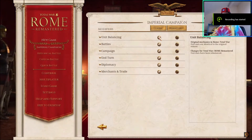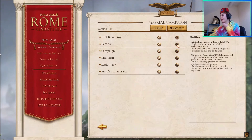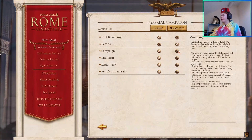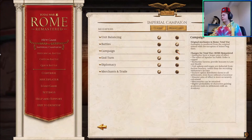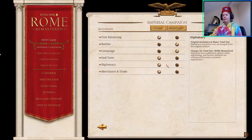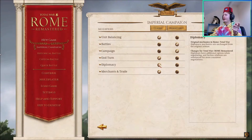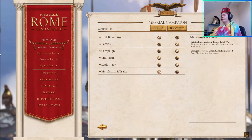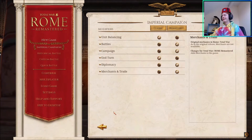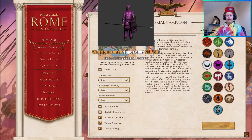Coming in at number 2, we have the option to switch between classic and remastered features. So we have unit balancing, battles, campaign, end-turn diplomacy, as well as merchant and trade. We can swap between classic or remastered for each of these, and they're explained in that sidebar on the right, just under Melkor's beautiful face. I think it's good because we all agree Rome 1 isn't a perfect game, but it's a great game — and this lets everyone decide exactly how they want their settings without forcing changes on people.